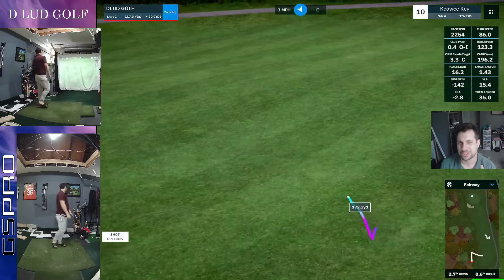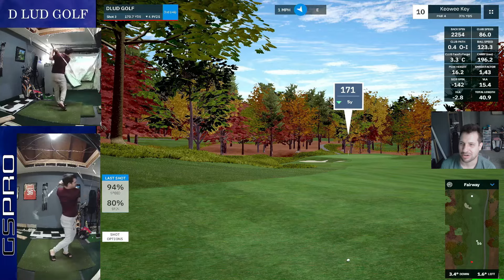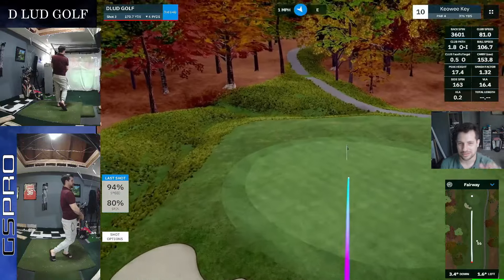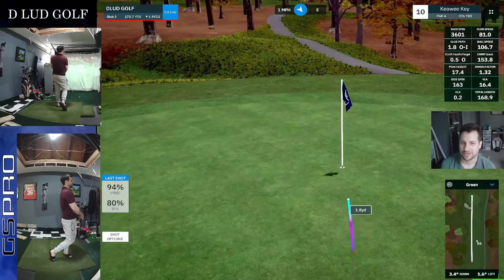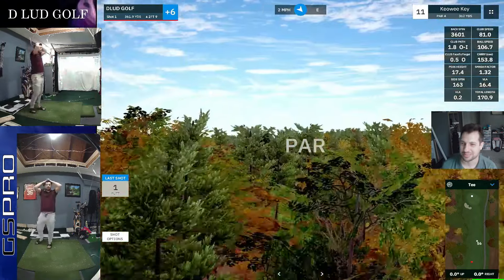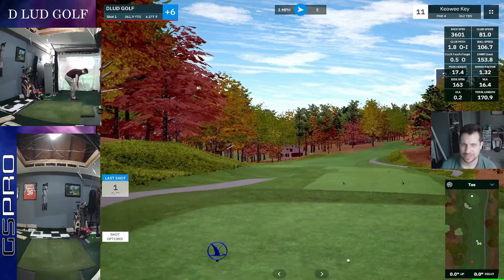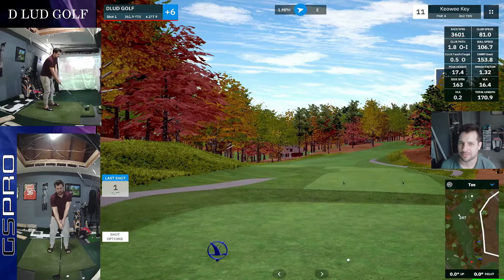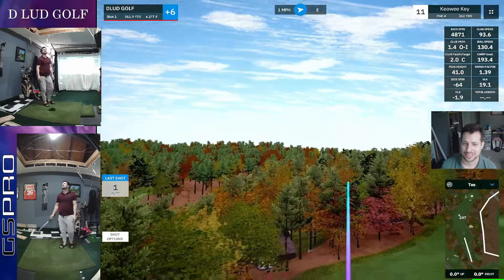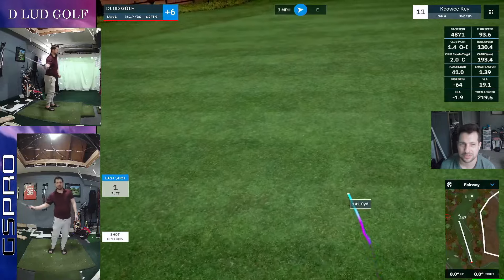Trying to go through that gap — hero shot — didn't quite make it. And now we have 170 yards here to save par. Actually hit a really nice low shot right at the pin. It almost goes in for a birdie — that would have been awesome — but we'll take the par there. And head to 11. 362-yard par 4 here, another dog leg. You barely ever see the green here from the tee box. Everything is kind of blocked out by trees and hills and the slope of the course.